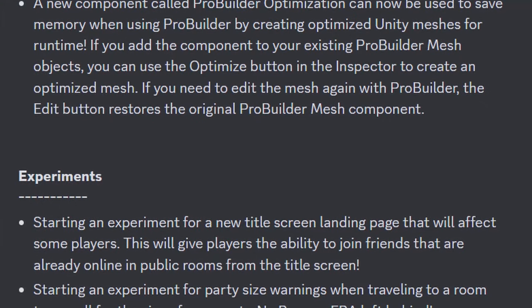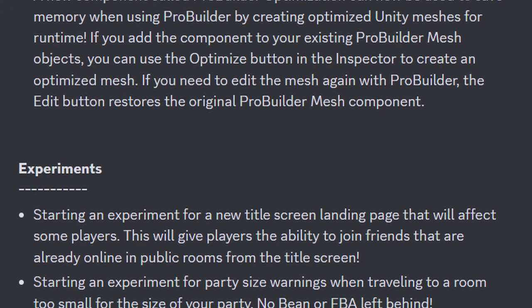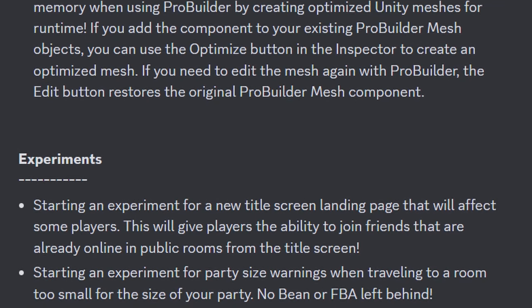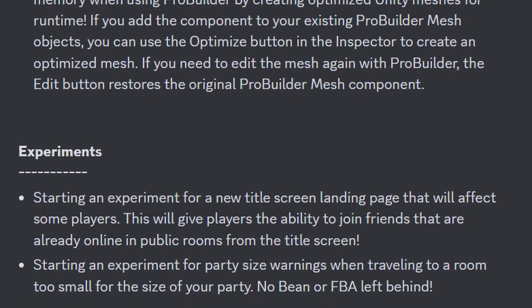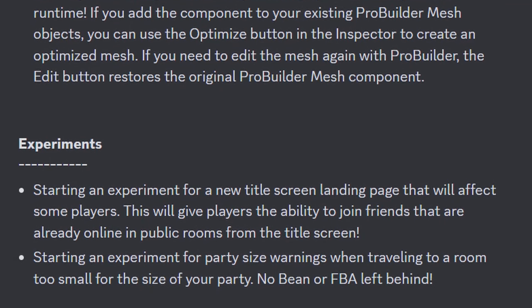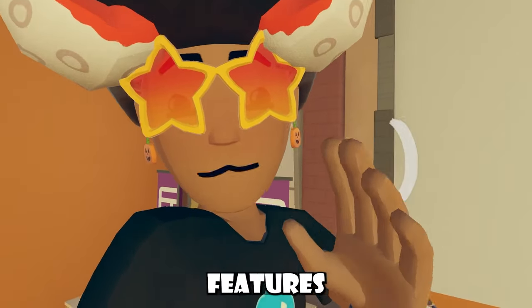Then for our experiments — the best part of the update — they're starting an experiment for a new title screen landing page that will affect some players. This will give players the ability to join friends that are already online in public rooms from the title screen. And lastly, starting an experiment for party-sized warnings when traveling to a room too small for the size of your party. Now that was this entire update, and let's talk about some of the features that came with it.